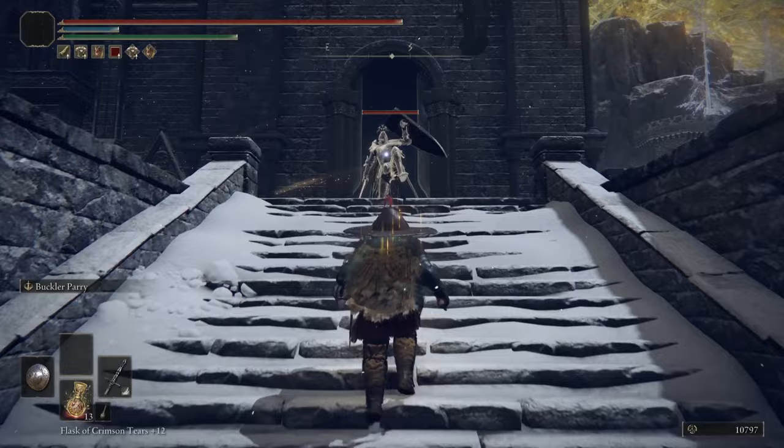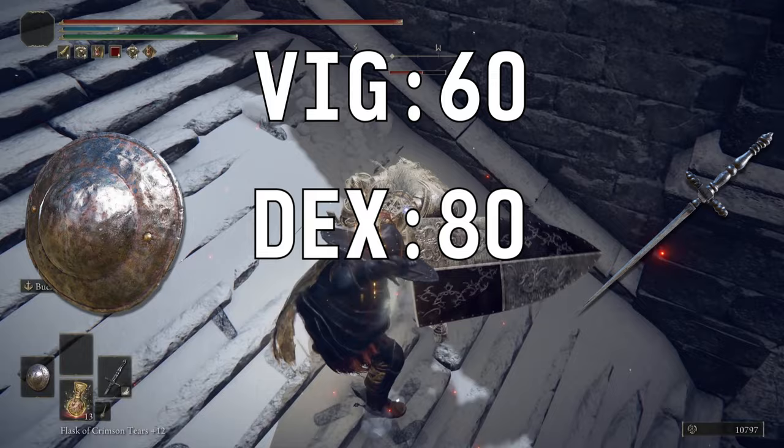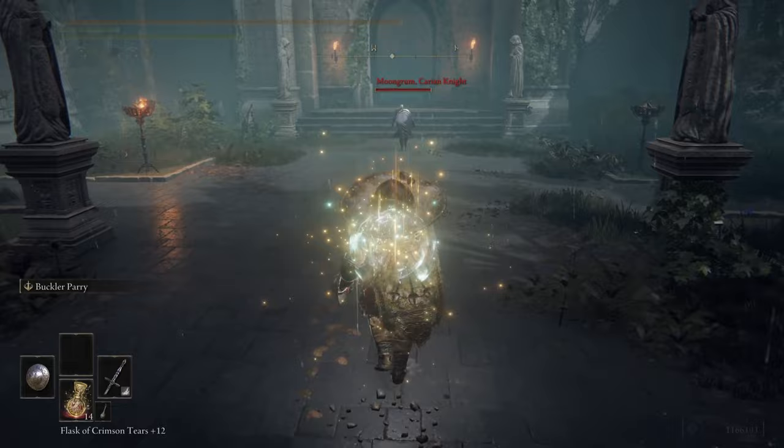If there was one thing going for me, it was my build. It was a simple loadout: Misericord, Buckler, and Lionel's Armor. 60 Vigor, 80 Dex, and the rest of the points into Endurance — enough to get me up to level 150, which I stayed at this entire New Game Plus 2 run.